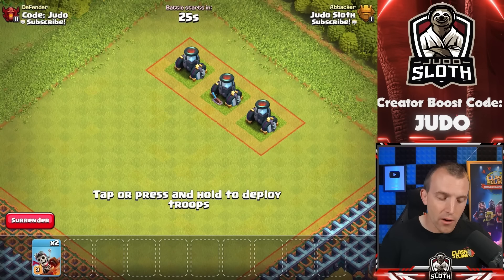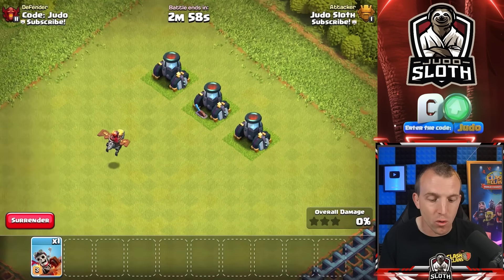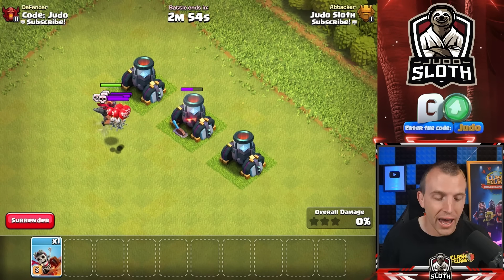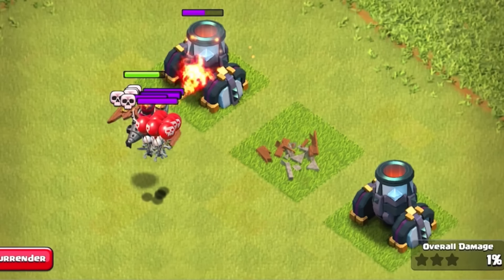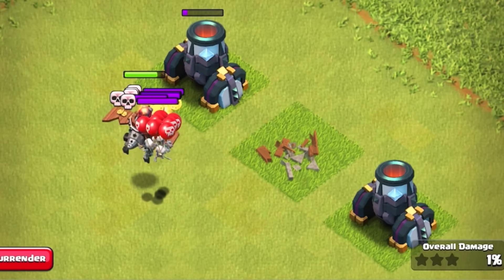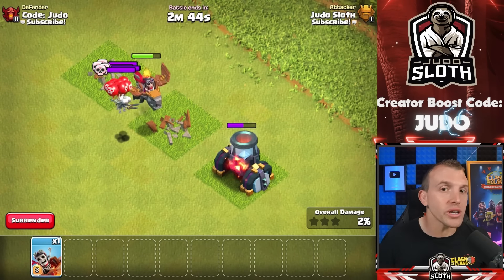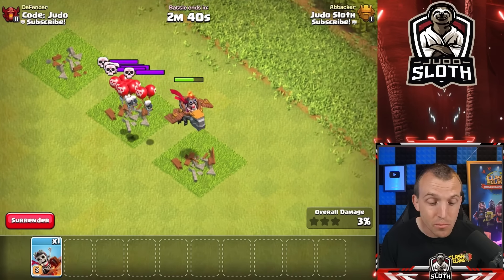There's one more thing to highlight before attack strategies: since the Dragon Rider is defense targeting, unlike the Dragon and E-Dragon, it will not fight back against Clan Castle troops or enemy heroes. They will just slowly chip away at it, and depending on the situation this could be a disadvantage because you're going to need something else to take them out.